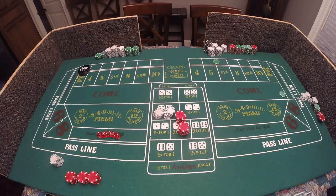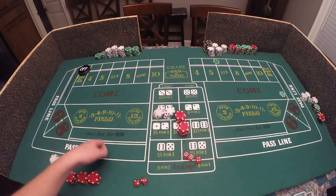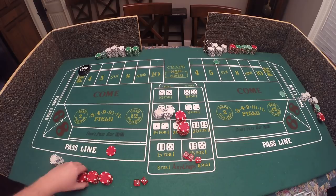We're going to get started here, picking two dice. The point is off so we're going to play the pass line. I'm just going to play small money for purposes of this video, starting out with $160, and my payout pile is right here.